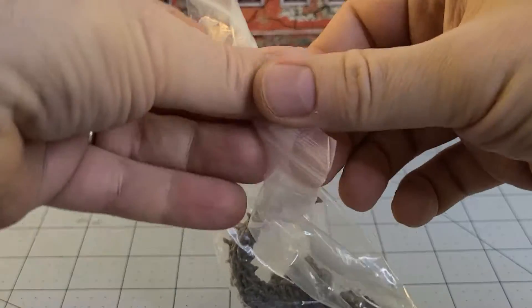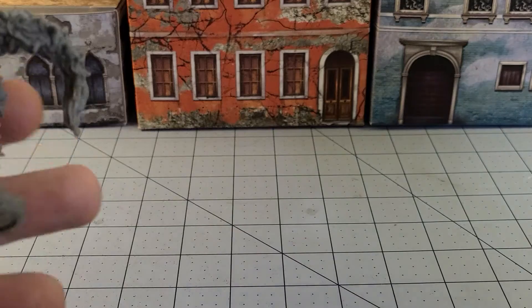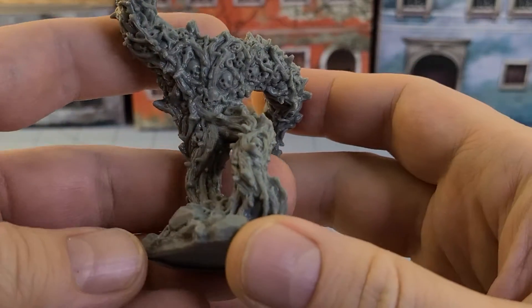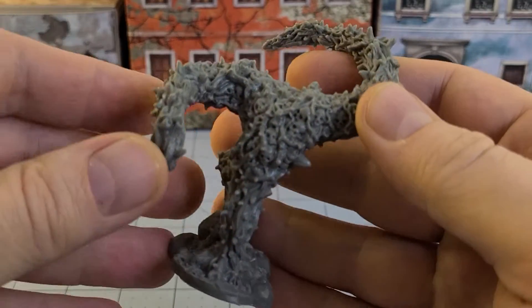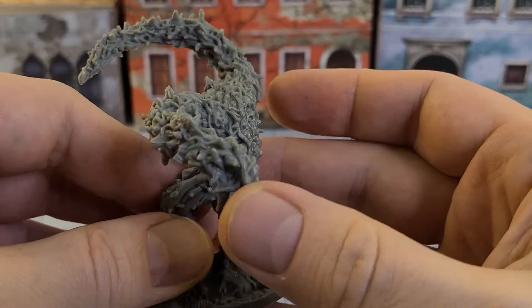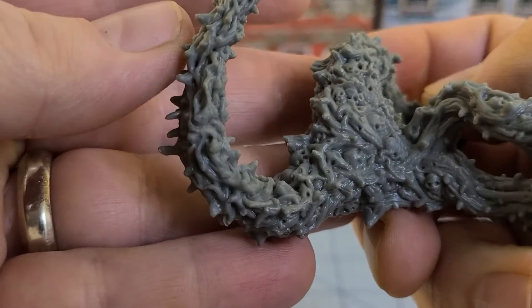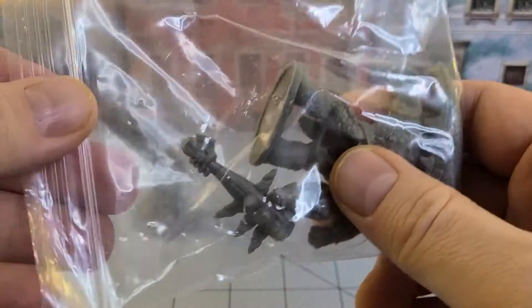Alright, what is this? It's like a thorn viney thing — that sounds like an official RPG name. There's got all kinds of skulls and stuff in here. Would make an interesting shambling mound, I guess.